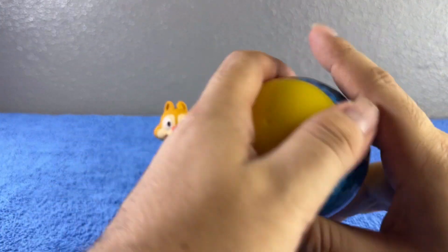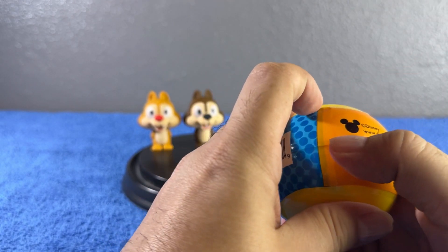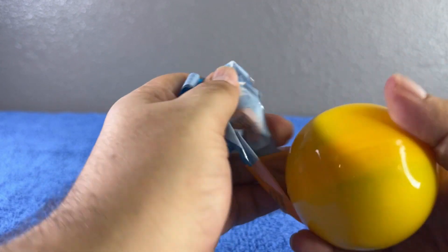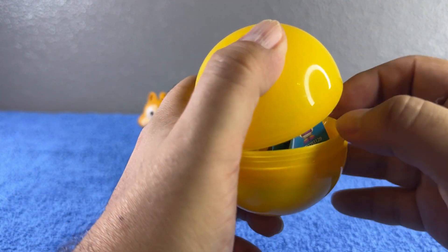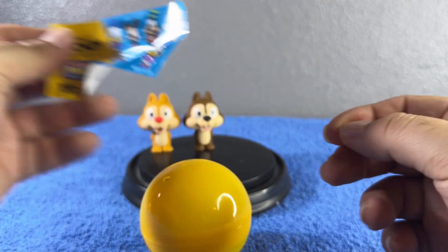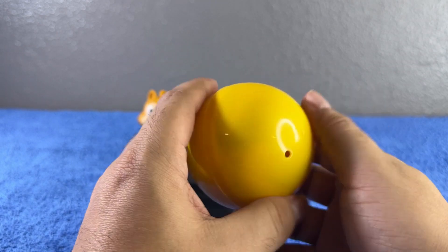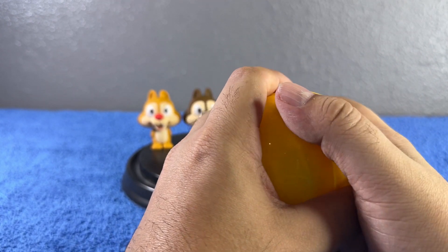Okay, now let's see if we can do it again! Let's go ahead and open the next one. Just a reminder, here is our checklist. Are you ready? Comment down below which one you think we're gonna get! I think we're gonna get Donald Duck and Daisy — that would be so freaking cute. Are you ready? One, two, and three...